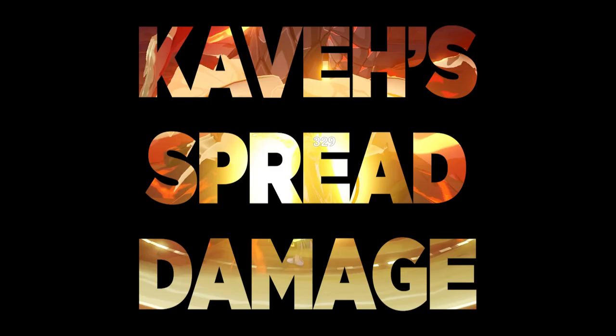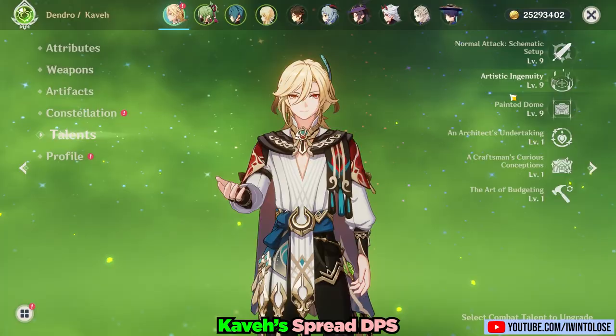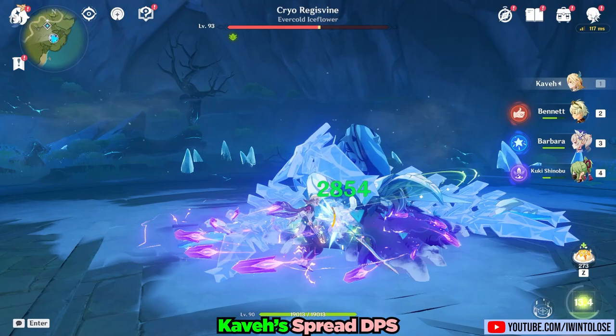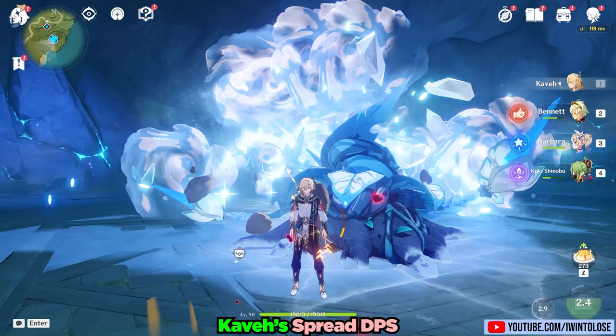Now many of you will be curious about how he does in other types of Dendro teams. Like any Dendro character, he can be used to do spread damage. Here my Kabe is still using the Mailed Flower, but with a crit-focused Gilded Dreams set. I also leveled his basic attacks to level 9 for this build. By doing a lot of N2 dash cancels, which increases the amount of spreads he can output, Kabe was impressively able to single-cycle the Regisvine with his spread damage.